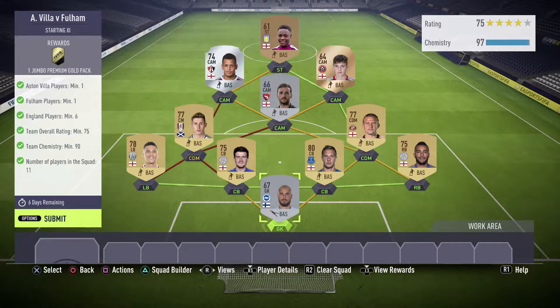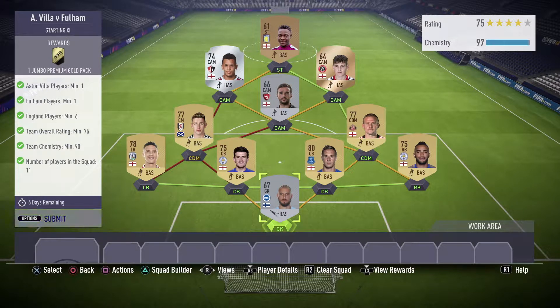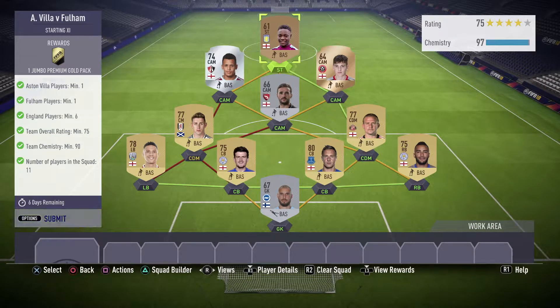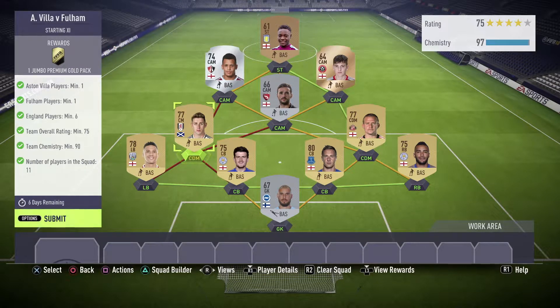The requirements for the Aston Villa vs Fulham SBC were: Aston Villa players minimum 1, Fulham players minimum 1, England players minimum 6, overall rating minimum 75, chemistry 90, and 11 players in the squad. I used almost all English players, though obviously not all from the same league.